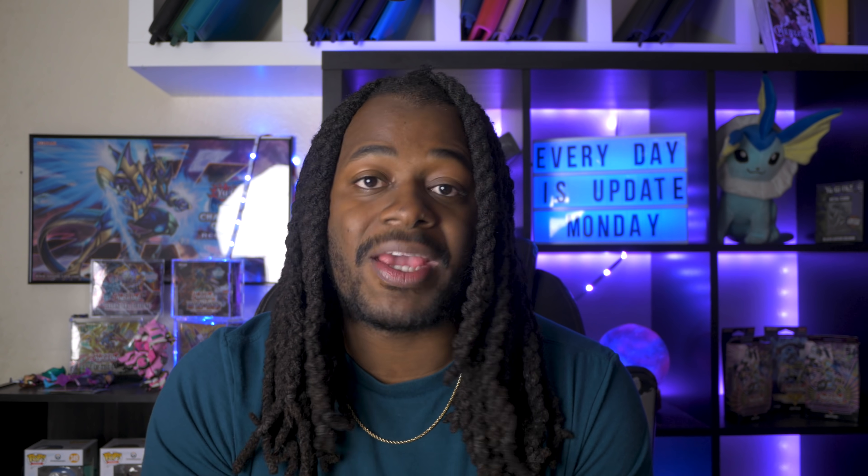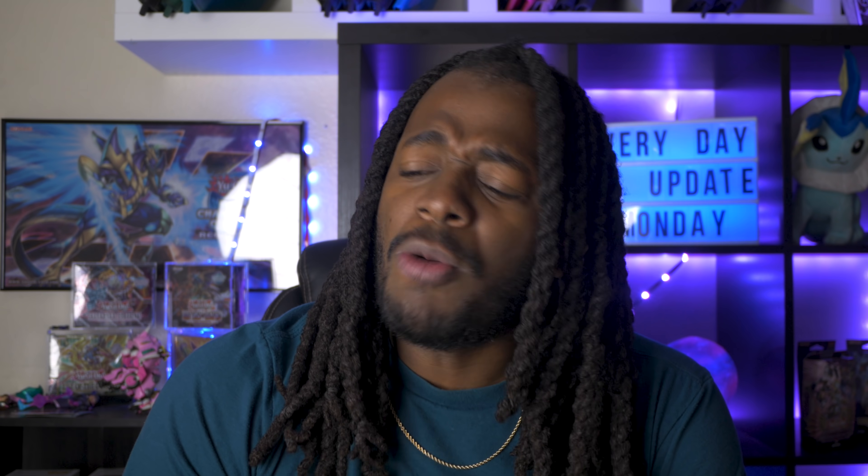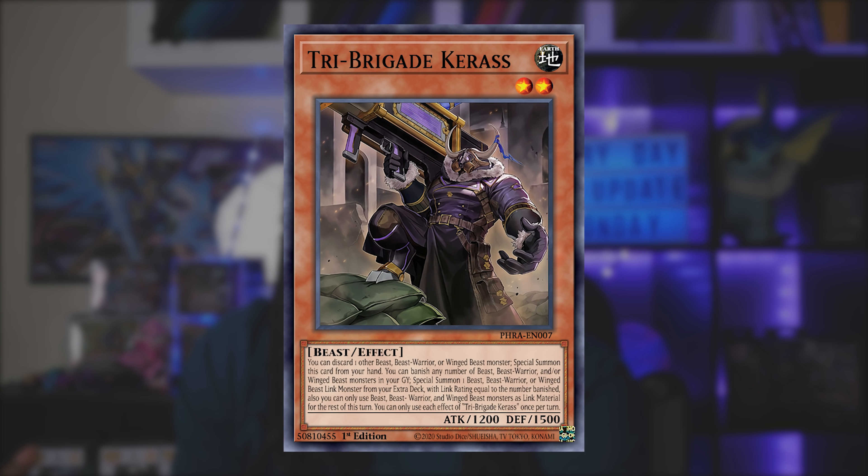If Infinite Impermanence is your only hand trap and you see your opponent starting to make Apeloosa Bull of the Goddess, save that Impermanence for Apeloosa. It's almost like Infinite Impermanence is a hand trap that can be used on your opponent's turn but also on your turn to stop cards like Mechaba, Apeloosa, and Winda. So in essence, if you have multiple monster negates, stop your opponent's first Tri-Brigade monster attempting to activate its effect. They will typically respond by special summoning Charris, and if you can stop that too — that's why you have two monster effect negations.